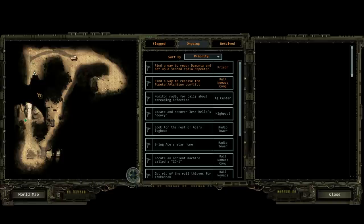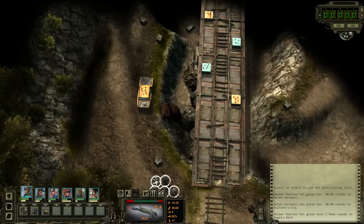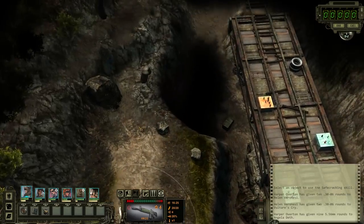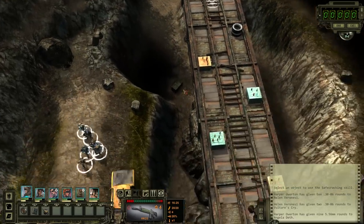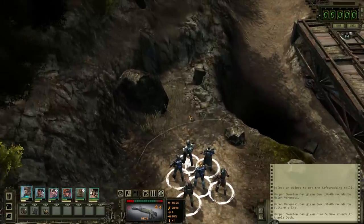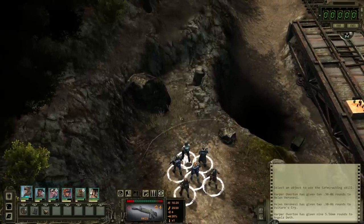So let's explore this little unexplored area here, and then hopefully find the Atchison somewhere down here. Let's hope there's no more ambushes. Ah, it's a dead end. There's a box down there. Oh wait, hold on - I see you.